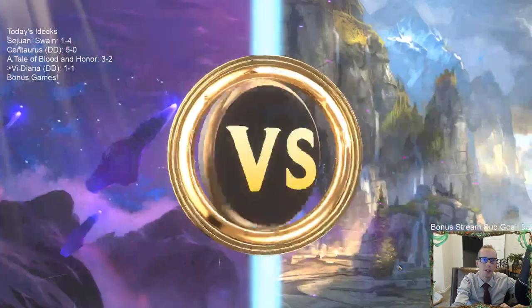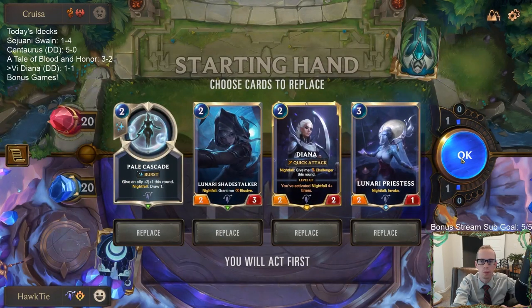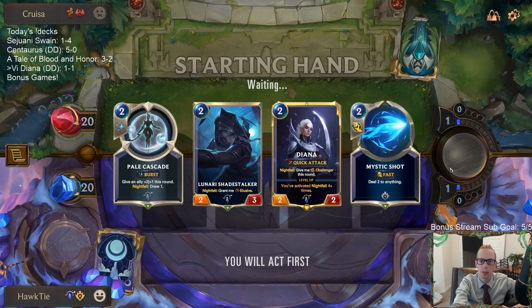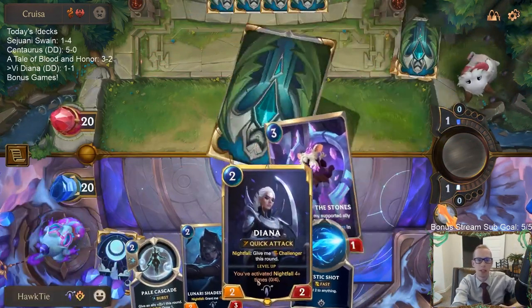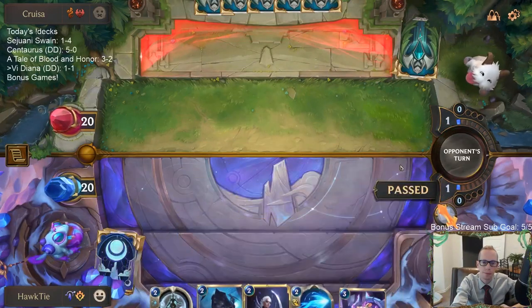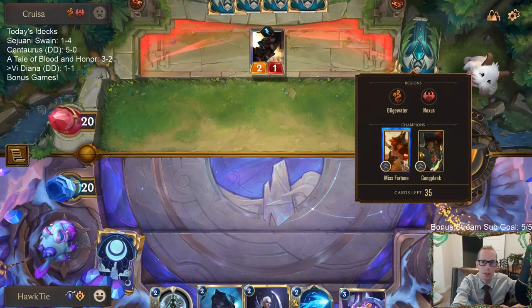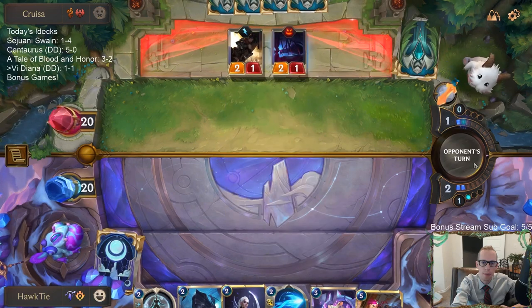All right, back to Bilgewater Noxus. Awkward hand — everything needs nightfall. They're not bad cards, it's just kind of awkward. Mystic Shot is good — turn three we can go Mystic Shot. To triple spell on turn three we'd only be able to play one unit. Looks like we're not doing anything turn one or two, so that's bad to see.